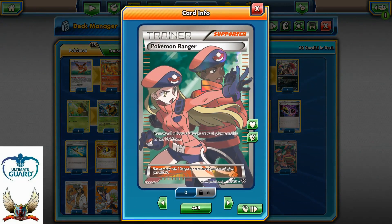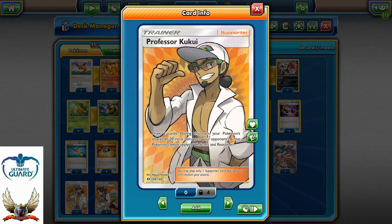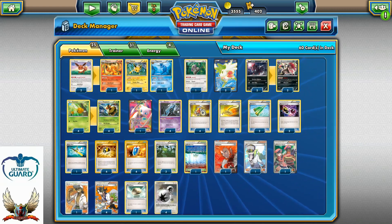One copy of Pokemon Ranger — removes all effects of attacks on each player's active Pokemon. It's here for Giratina, since Giratina can be very disruptive, and also Glaceon's Crystal Ray can be pretty devastating for this build. Professor Kukui for an extra 20 damage and two extra cards drawn on the turn it's played. Four copies of Professor Sycamore, though you can cut one Sycamore and add a second N. I much prefer discarding my entire hand rather than shuffling back unnecessary cards.